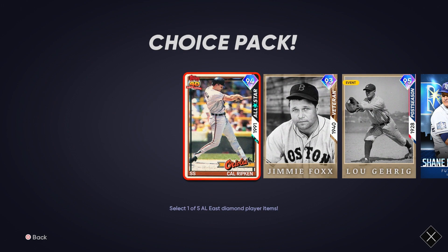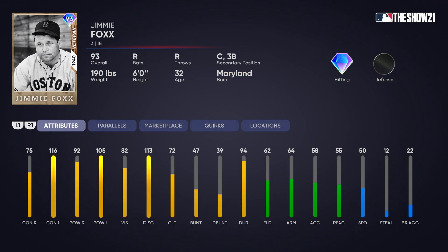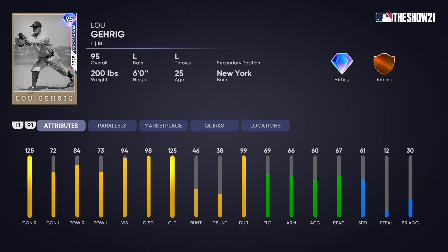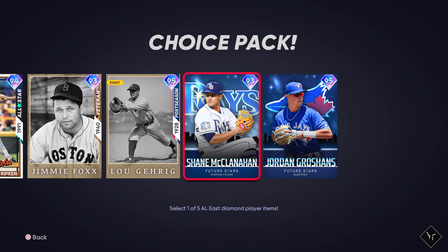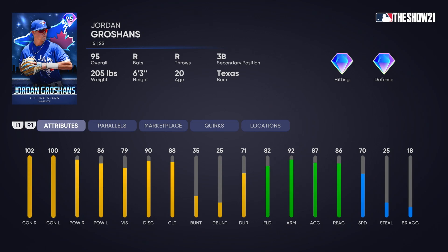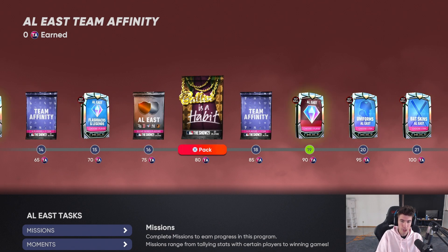This is the AL East, starting with the Orioles. We got Cal Ripken Jr. - the servers are a little bit slow right now, probably a ton of people trying to play. There's Cal Ripken Jr., Jimmie Foxx right here - I am excited for this card for the hitting scheme of things. Also plays catcher. Lou Gehrig - honestly not nearly as good as I expected, I'm a little bit disappointed by that card. Shea McClanahan - I think all the future stars have had their attributes revealed but we're still going to show them.